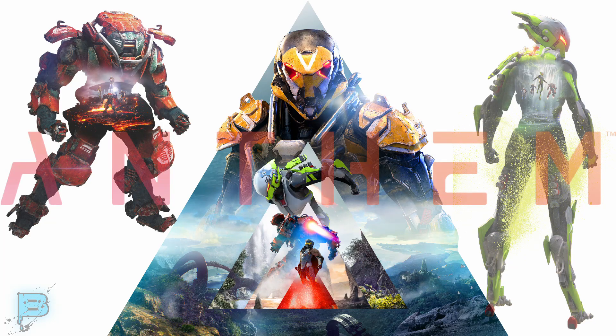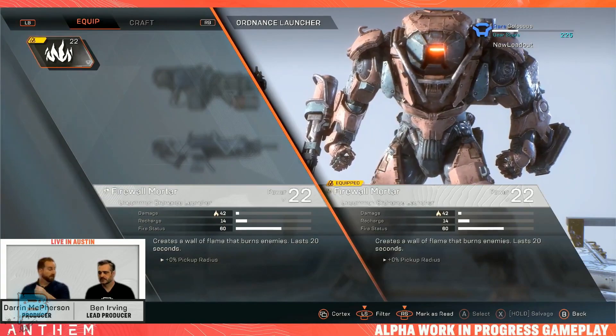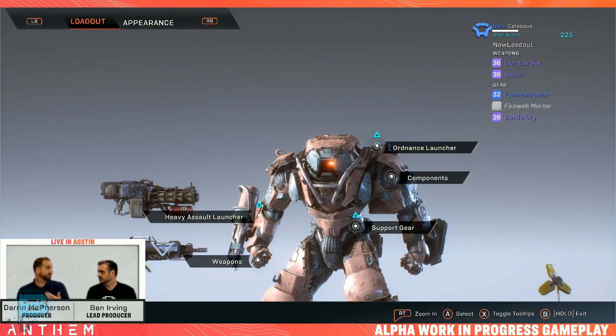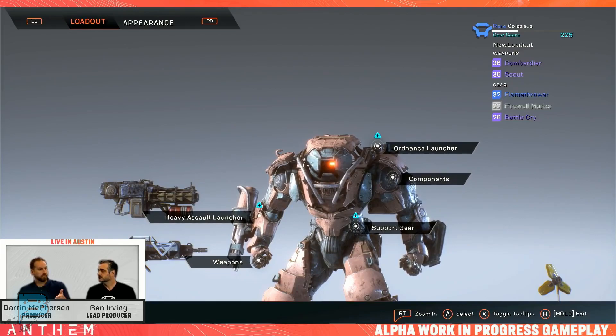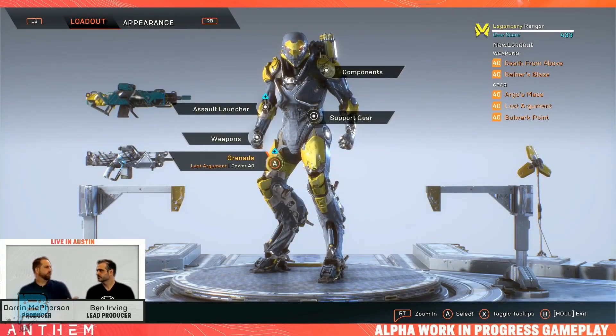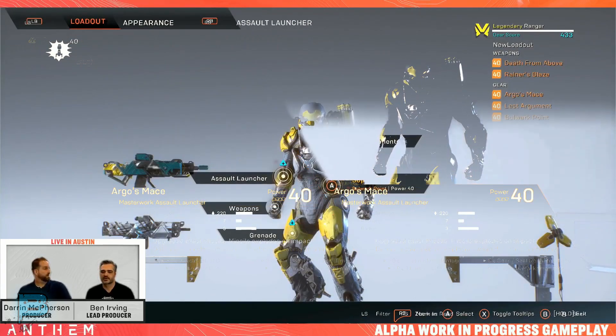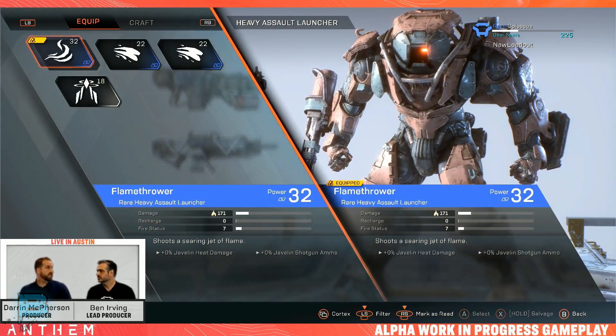Let's get into the mods, gear, loadouts, and progression. When loading out your javelin, there are going to be five points you're looking at. On the Colossus, for example, you've got your assault launcher, weapons, ordnance launcher, components, and support gear. On the Ranger, the differences would be grenade gear, assault launcher, weapons, and support gear. Each javelin will have its five points and you'll focus on those loadouts before you get into gameplay and take on a mission.